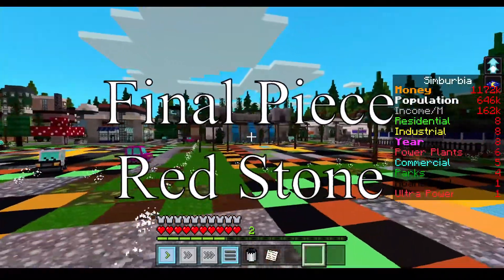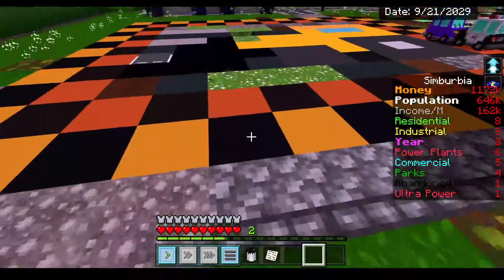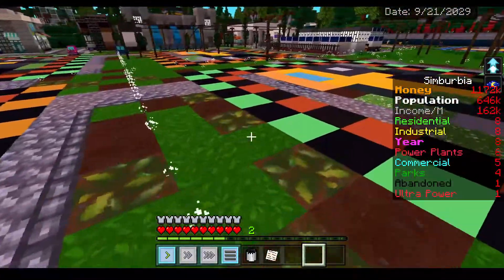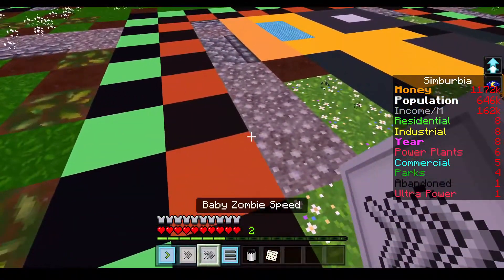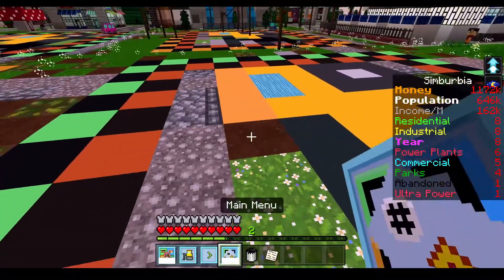We're going to be building for the redstones, because that's going to be kind of hard for us to find too, because it's the last and final piece for the ultra power plant. And we need two of those, which is all going to be in one location, so we're going to go ahead and build it right now.